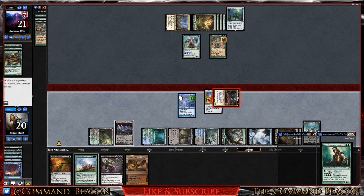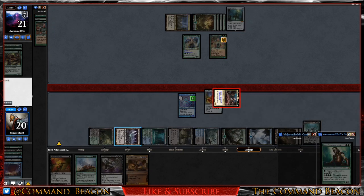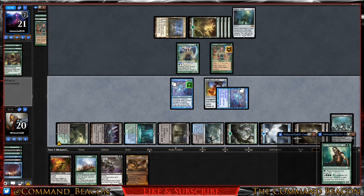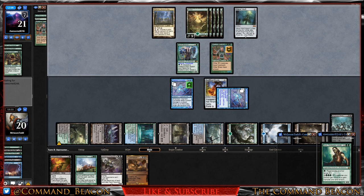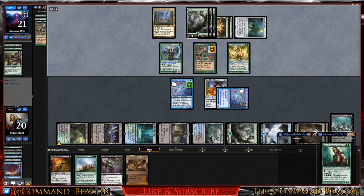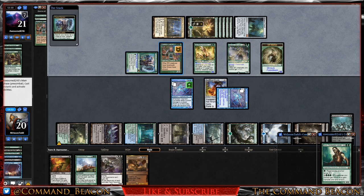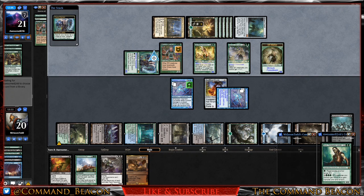They choose not to block, so we copy the Cephalid Constable. I'm not sure what just happened — I may have timed that wrong. Opponent recasts Lys Alana followed by Dwynen and Gilt-Leaf, and it looks like they have a Masked Admirers trigger as well — a very cool recovery. There's a Fauna Shaman activation discarding Masked Admirers again. Unfortunately our opponent's not going to be able to block our commander.